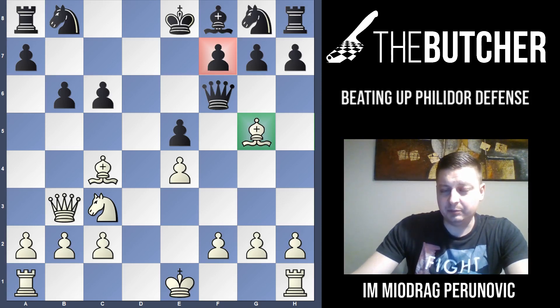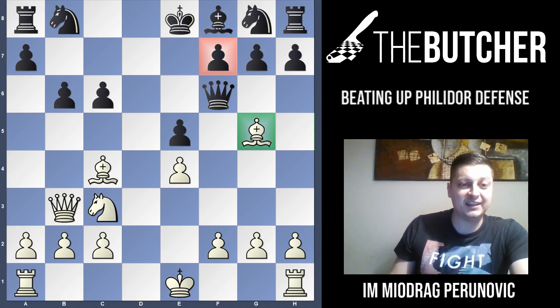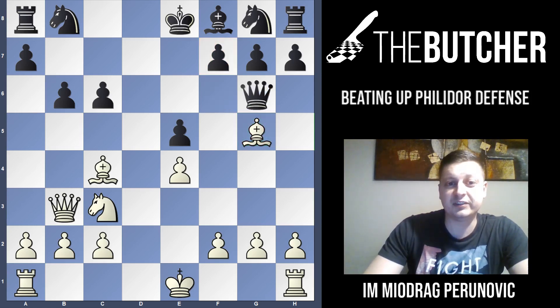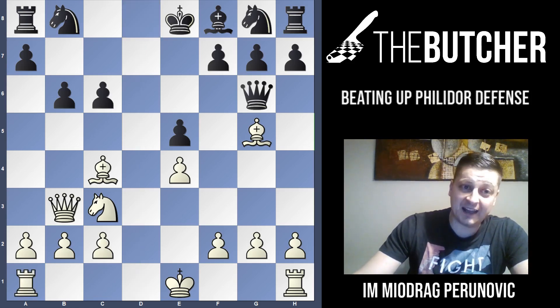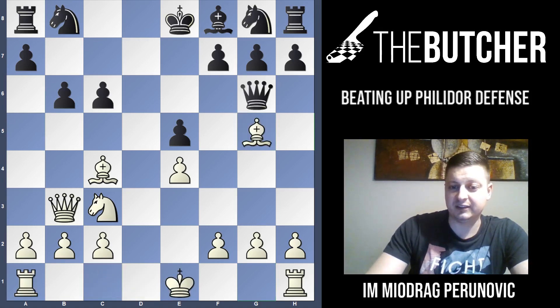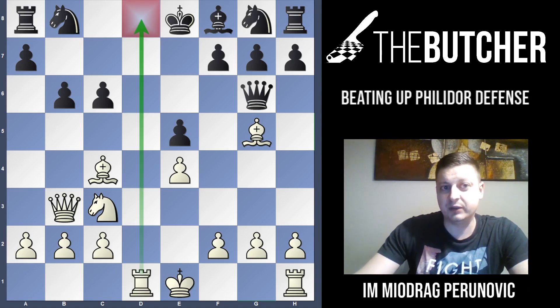They had to move the queen away to g6. After Rd1, Black couldn't castle long because he would just blunder the bishop with check and resign immediately. Fischer played Rd1 threatening mate in one. After Rd8, the opponent played Be7. I just want to show you — if they try to cover mate with Nd7, pause the video and find the tactic.